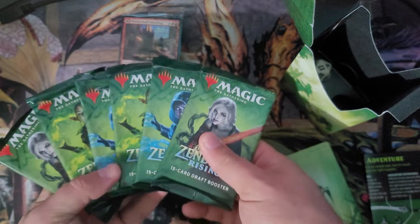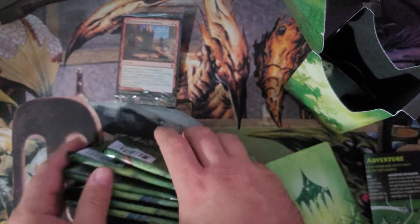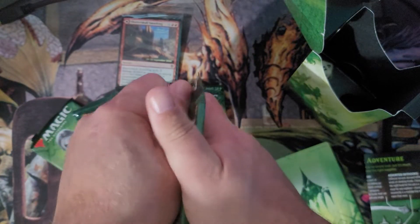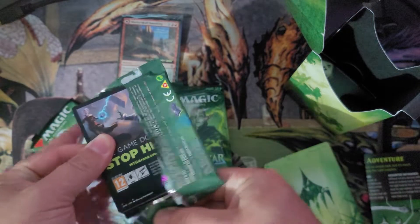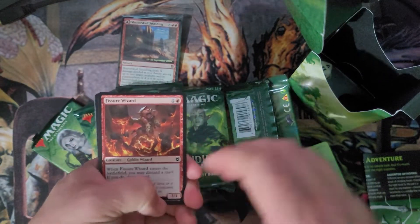Six boosters — check out the other video, got a couple of cool lands in that one. Let me know what you think, leave a like, subscribe, comment and we'll get right into this. Six packs, Zendikar Rising pre-release kit — one of the best ways I like to play against my brother-in-law. I'm really interested to see what you guys think is the best pre-release or sealed event that you've gone to.